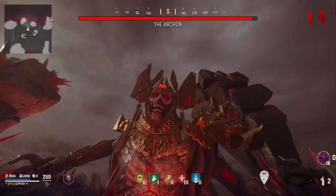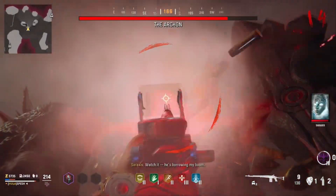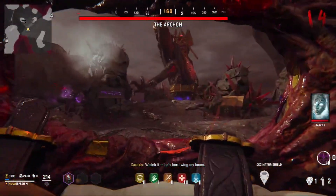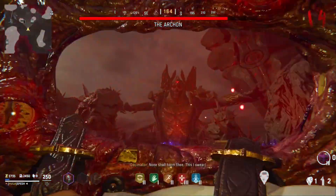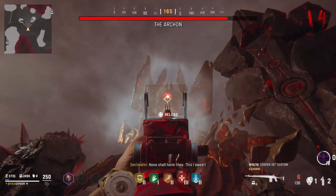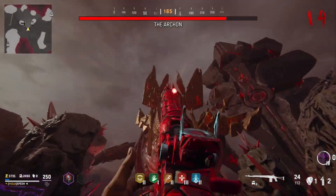Those big red balls are the most annoying thing, especially during the first phase, because they are just in your way the whole time. Also, the Decimator is really, really good at just taking out the whole zombie horde quickly whenever Court Effects spawns them in, so you can get back to fighting the Archon. One of the worst wonder weapons in Call of Duty history is now one of the best specifically for this boss fight.